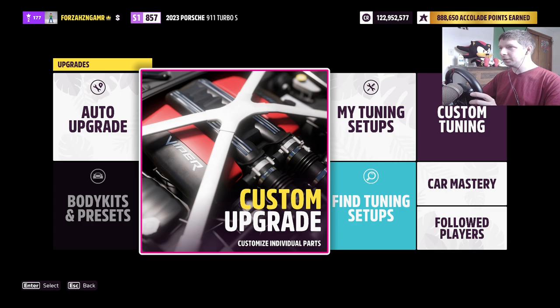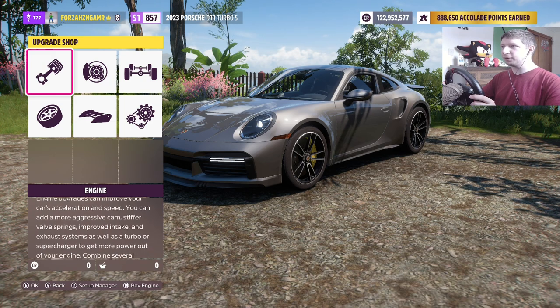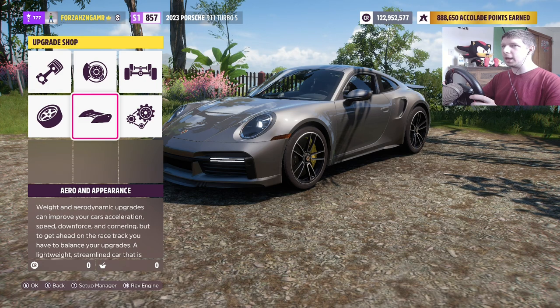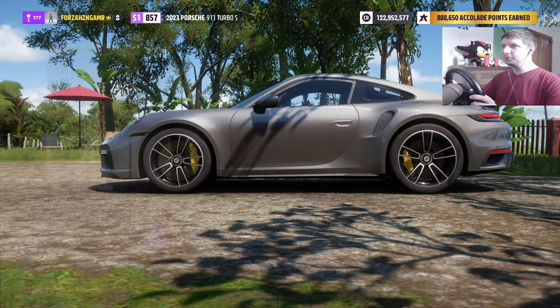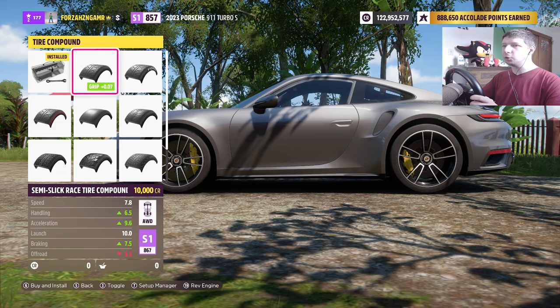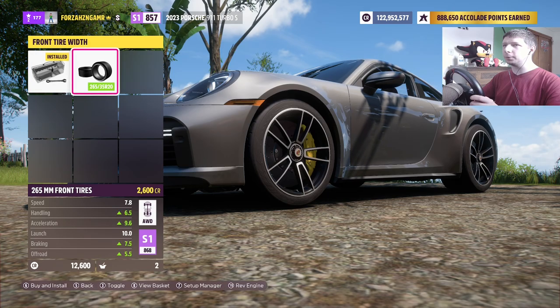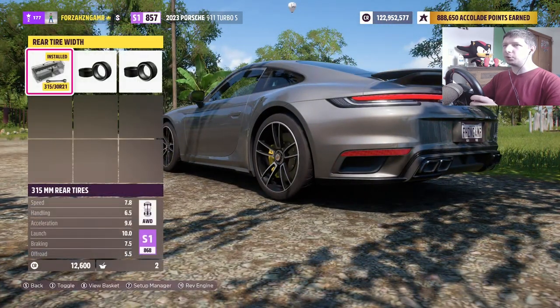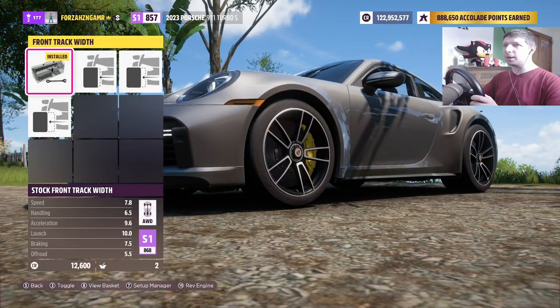Let's go ahead and upgrade our Porsche 911 Turbo S. Already all wheel drive — beautiful. We don't need to worry about a front bumper or rear wing; kind of got one of those covered as you can see on the back of the car. For tires, we've got sport tires. We're going to do semi-slicks. We have 255 front — we'll raise that to 265. Rear tire width we've got 315, we'll leave that as is. Front track width we'll max that out.